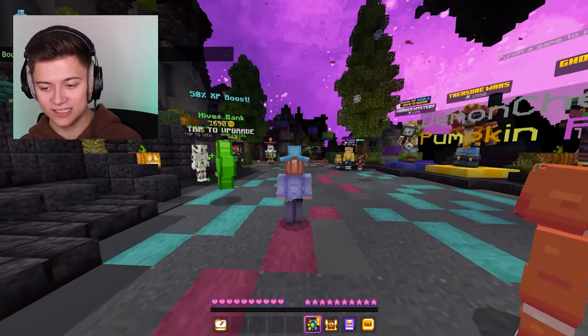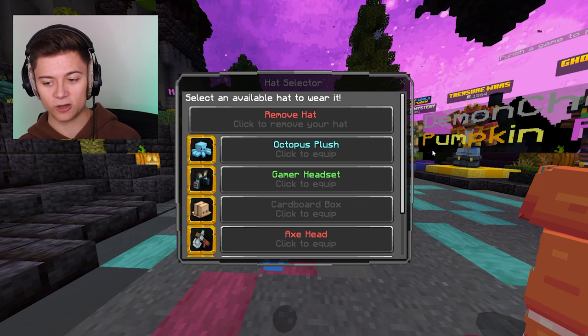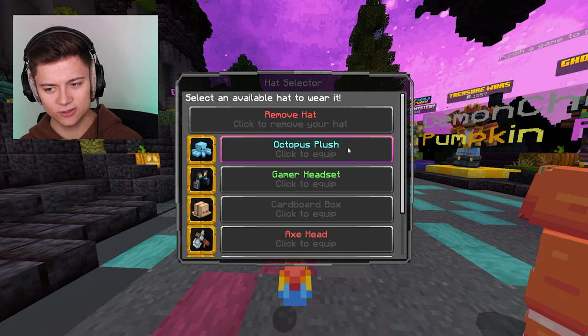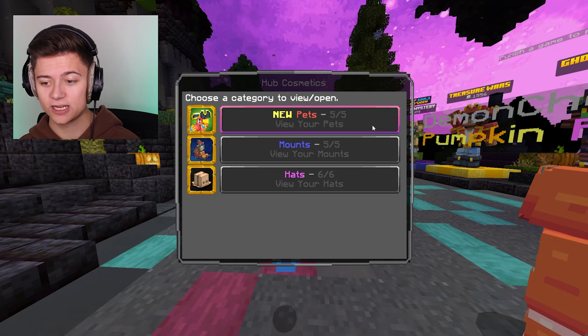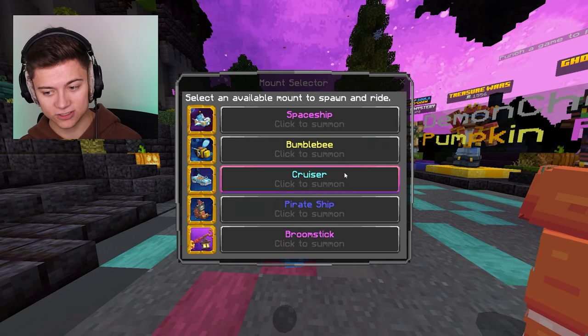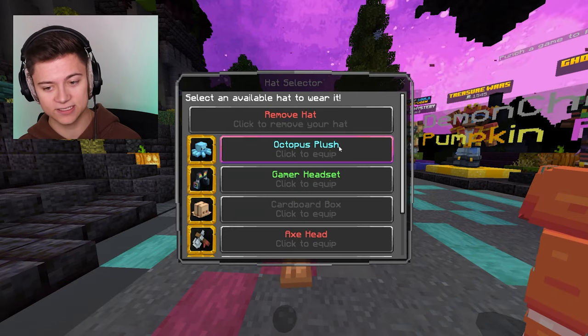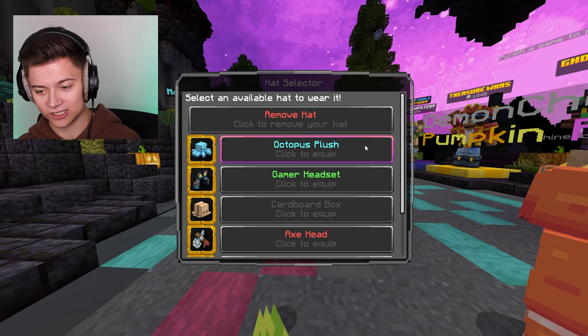Let me know what you think about it — I think overall this is actually a pretty good hat. Also, just a quick suggestion if the owners happen to be watching: it would be really cool if there were different colors of the octopus plush. It looks like there isn't, which kind of sucks. Some cosmetics like the mounts let you change colors, but I guess you can't change the color of this one. It'd be way cool if we could, but honestly I'll take it — it's still pretty sick.